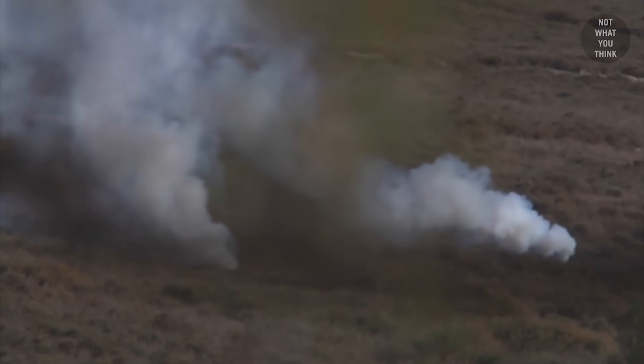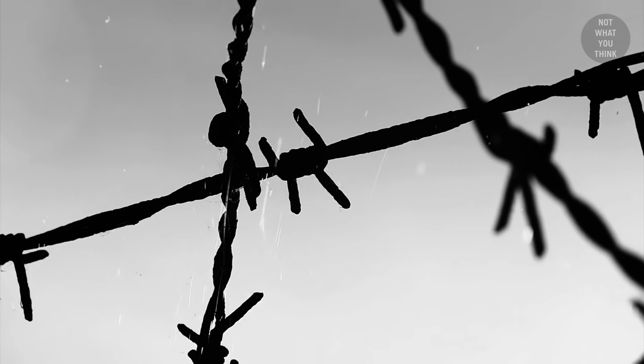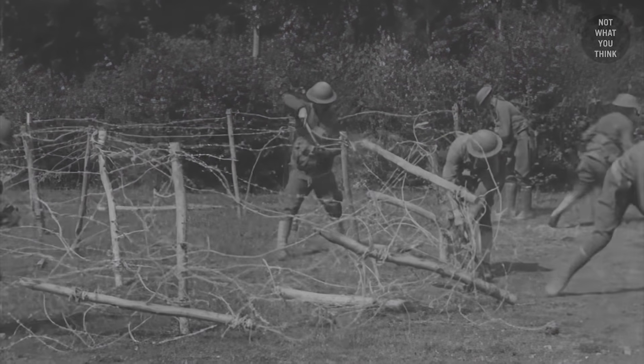Minefields are only one of the many obstacles that militaries have to deal with. Probably one of the earliest modern forms of obstruction in warfare was barbed wire. It was first used by Portuguese troops in 1895, however, it was extensively used in World War I.